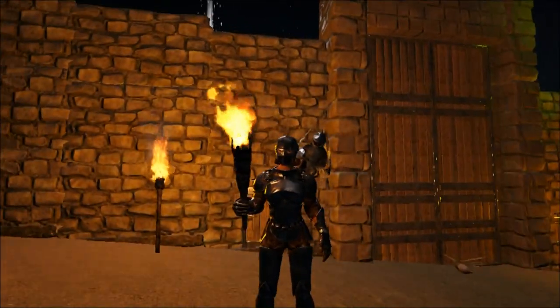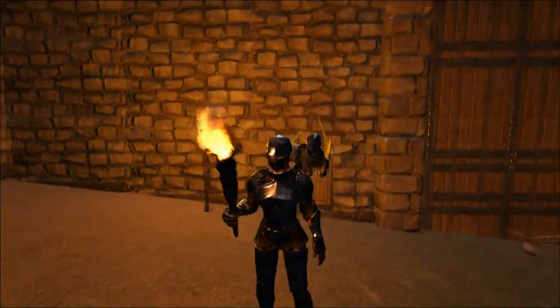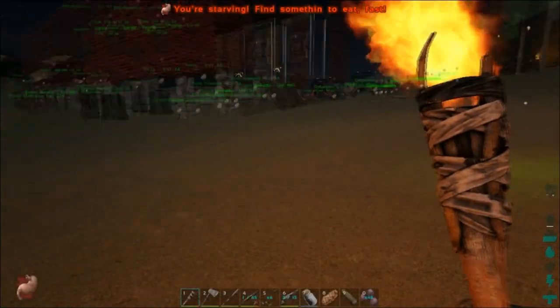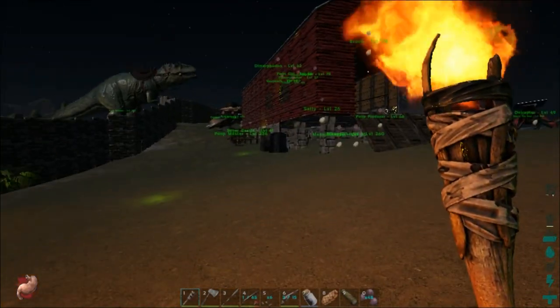Hi everybody, welcome to World Swamp. Tonight I thought I would talk about torches in ARK: Survival Evolved. Here on the Center map it doesn't get real pitch black. On the old regular Island map it does get very dark. But still it's nice to have a torch. This hand torch that I have is pretty much the first thing that you can craft in ARK: Survival Evolved.